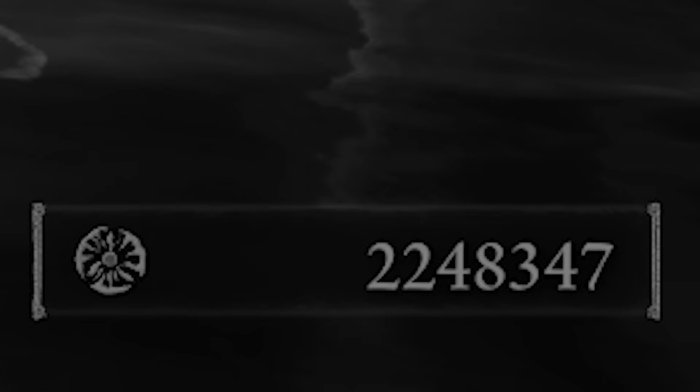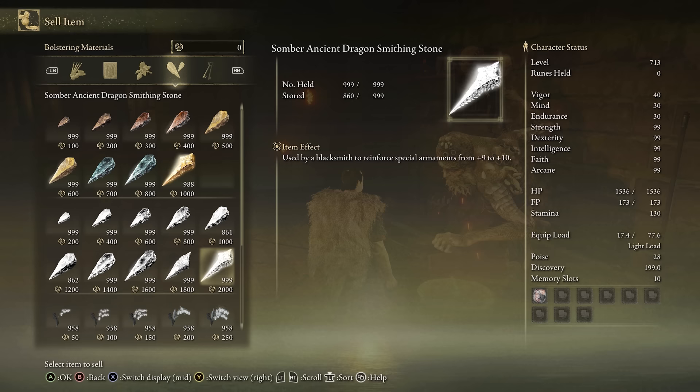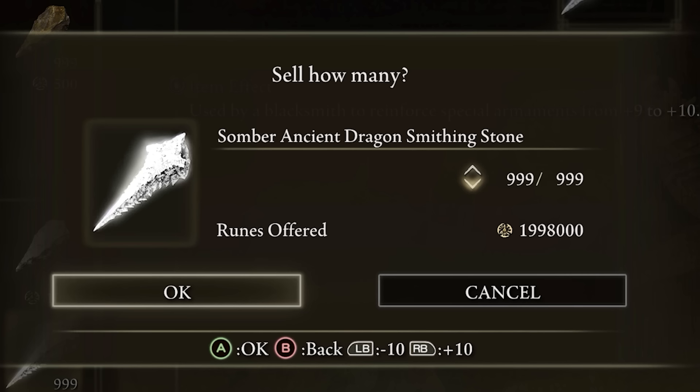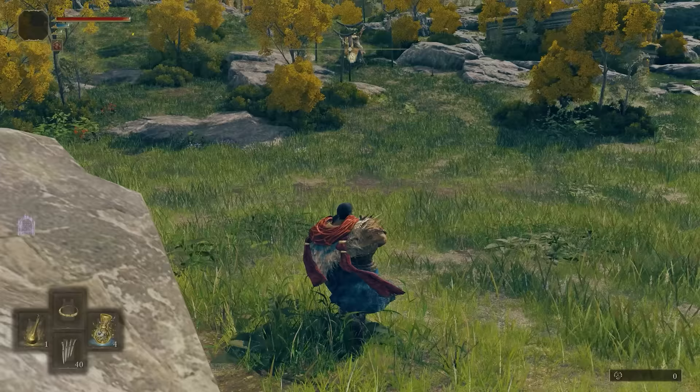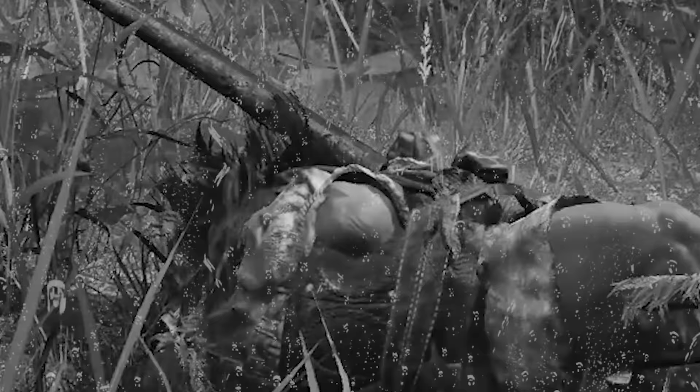So does that mean 2 million is the absolute most runes you can gain? Surprisingly, it's far from the most. The most expensive item to sell is the Ancient Somba Stone, and selling 999 gives just short of 2 million runes. The problem is that to get that many you would need to do 125 runs, and there's no way to increase the runes you get from selling them, so it's not really a competition.